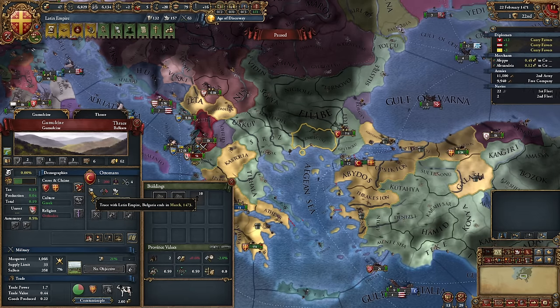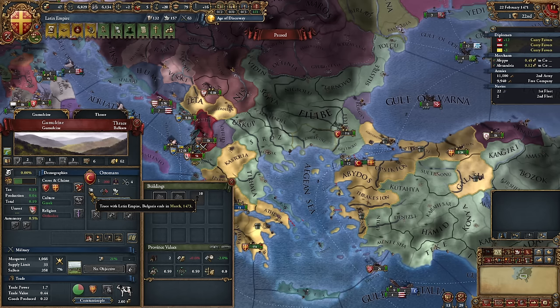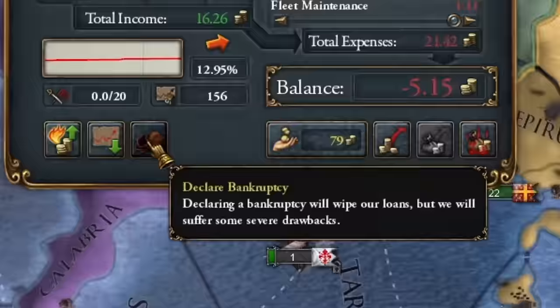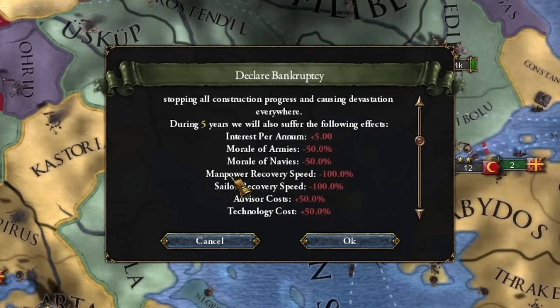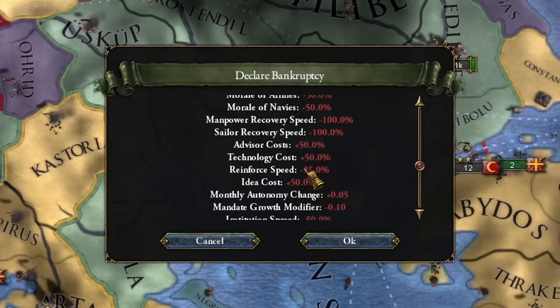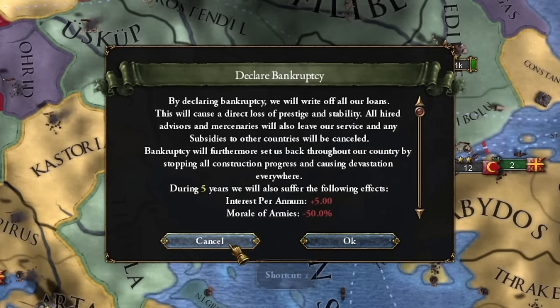I'm taking the risk of the Ottoman Empire giving me a surprise visit in two to three years, but no risk, no reward. What happens if I hit this button? Minus 50% morale, navy takes a nosedive by 50%, we'll be running low on human resources, pricier mercenaries, and so on. Basically it's like going back to the Stone Age. Definitely not the prime moment to tackle this mission.